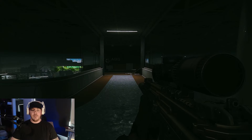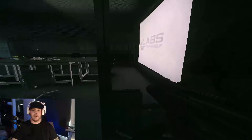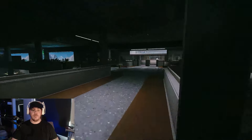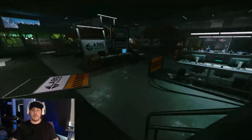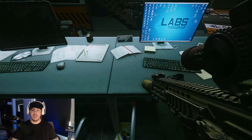Next up we have the yellow keycard, which has three spawns. Back at the manager's office, open this door and the first spawn is to the left of this laptop. Heading back out and down the steps, right next to the first black keycard spawn, is the second yellow keycard spawn — just here next to this computer.